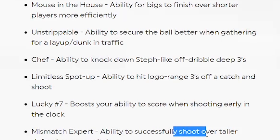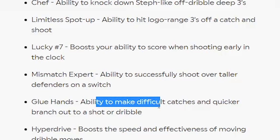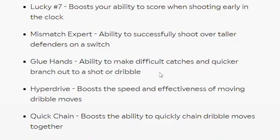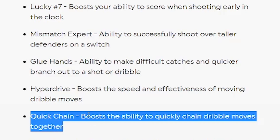Mismatch Expert — ability to successfully shoot over taller defenders on a switch. Oh my god, this looks so aids. Glue Hands is back! Y'all know we had glue hands in 2K18 — ability to make difficult catches and quicker branch out to a shot or dribble. I don't know about this badge though, it looks kind of booty. I was hoping they got rid of glue hands because I think everybody should be able to catch the ball. Hyperdrive — boosts the speed and effectiveness of moving dribble moves. Quick Chain — boosts the ability to quick chain dribble moves altogether.